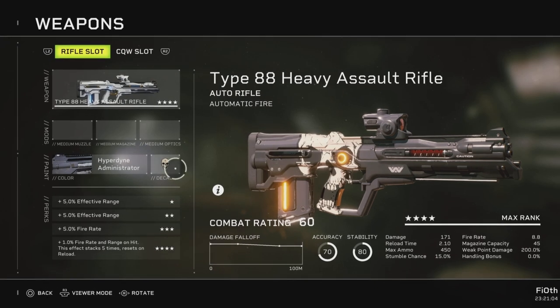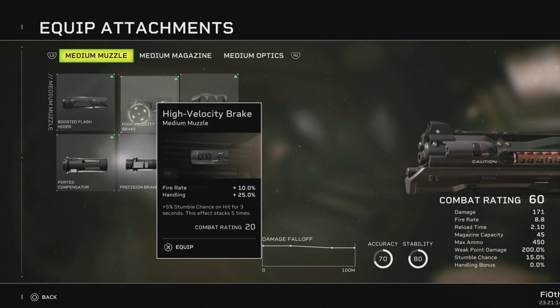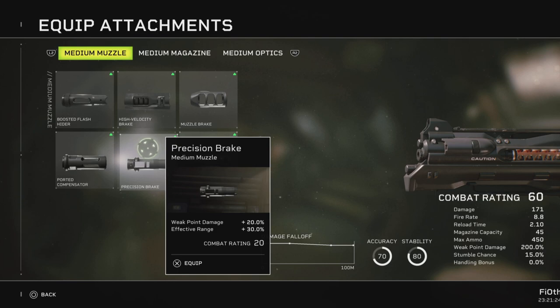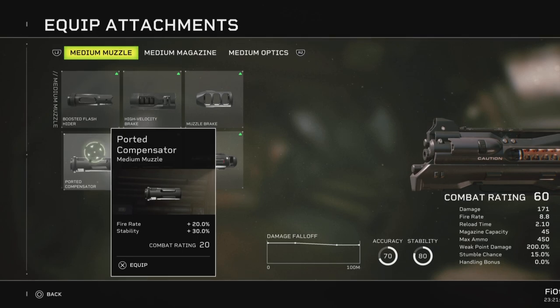Here's how we can improve it. For the medium muzzle: boosted plus hider gives effective range plus 40% weak point damage for five seconds non-stackable; high velocity gives fire rate, handling, plus stumble chance; muzzle break gives stability plus range on hit; vent break gives weak point damage plus handling; precision break gives weak point damage and effective range; and ported compensator gives fire rate 20% and stability 30%.